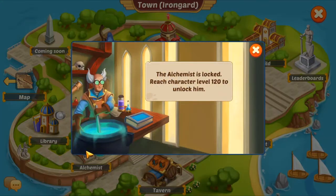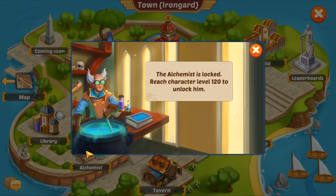This is the Alchemist. I haven't unlocked it yet, but from what I've read, the Alchemist is when you reach level 120. Then you can transmute stuff — you can upgrade your chest rarity: if you have common you can upgrade to uncommon, and if you have rare you can go to epic. That is what the Alchemist does. It is awesome, it's amazing — it's level 120.